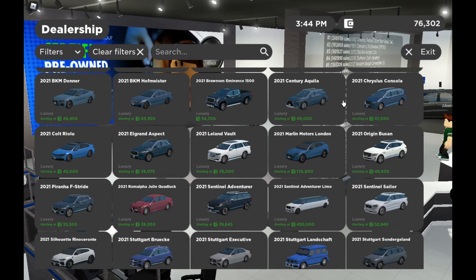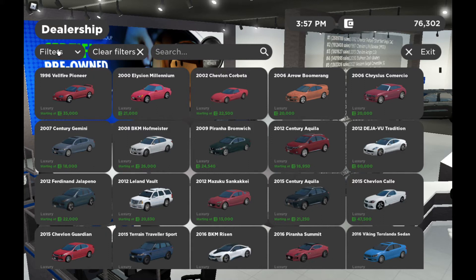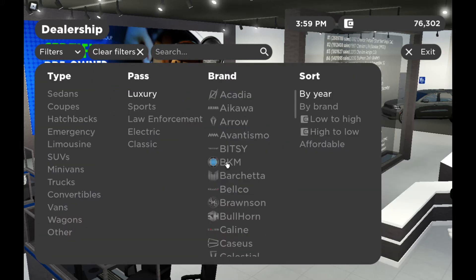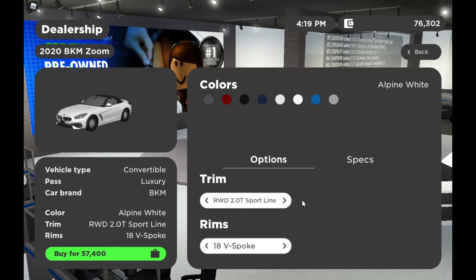I'll get the limousine later because I'm out of budget right now. There's a Rolls Royce but I really love it — okay, I'm gonna get a BMW. Let's check BMW, it's known as BKM in the game. It has a coupe and roadster — BMW i8, I would wish to have that. Similar price. BMW Z4 convertible looks good, I'm gonna take this car.